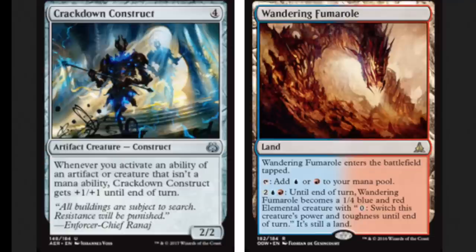When Wandering Fumaro becomes a creature — you pay two, a blue and a red — until end of turn it becomes a 1/4 blue and red creature with a zero-cost ability: switch this creature's power and toughness until end of turn. It's still a land. You pay zero, you get +1/+1 on Crackdown Construct. You pay zero again, you get another +1/+1 — you go infinite. As an infinity/infinity, it's pretty powerful.